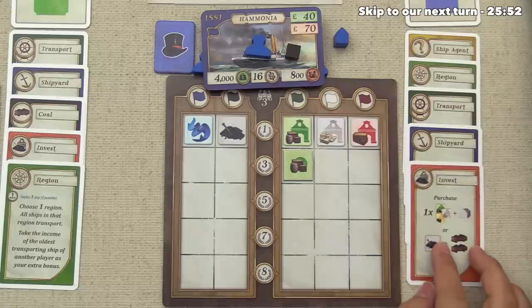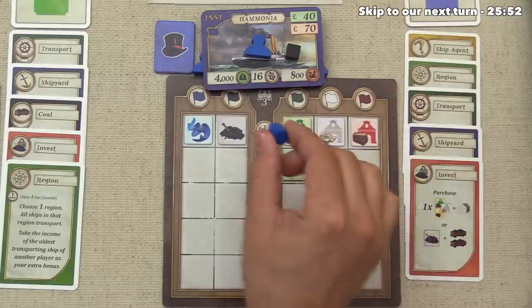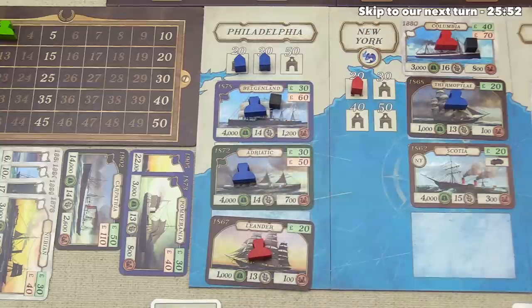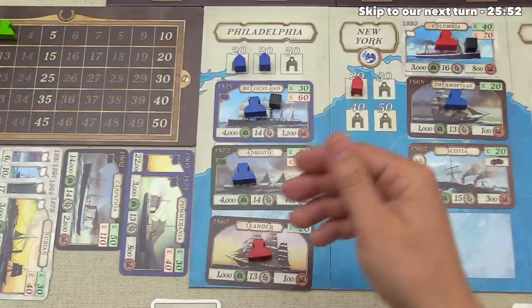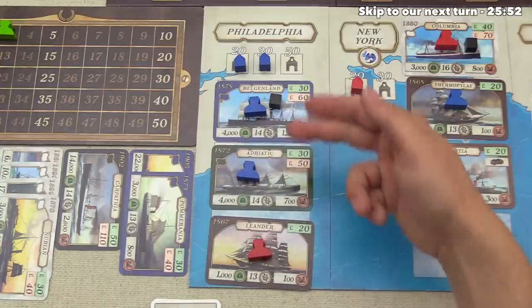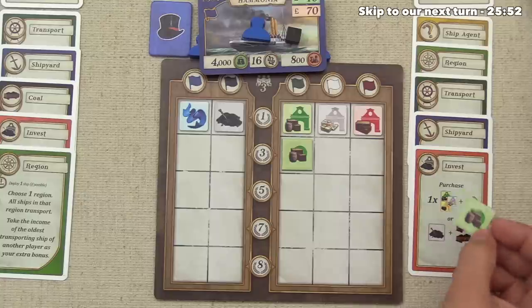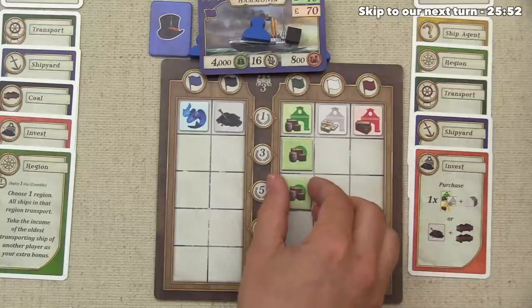Play comes back to the blue player and they've decided to activate their investment card, putting a trading house down in Philadelphia. They already have two ships there. That costs them 30 pounds — exactly what they have. In the future, if they get coal on the Adriatic and activate both ships, they'll get two points each, or four points total. They finish by taking a free token, deciding to go with the green freight one.